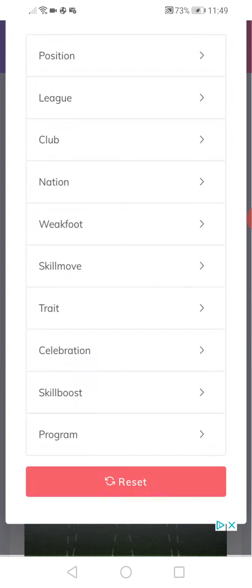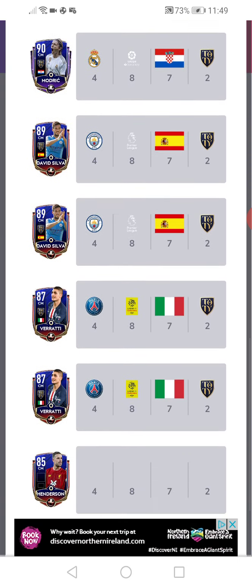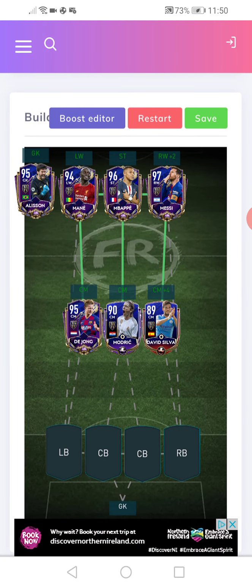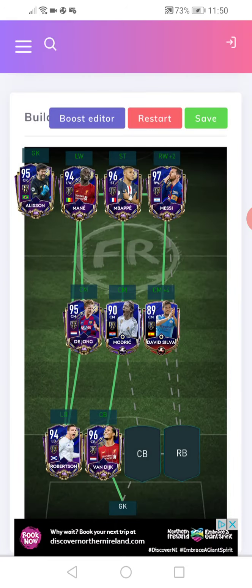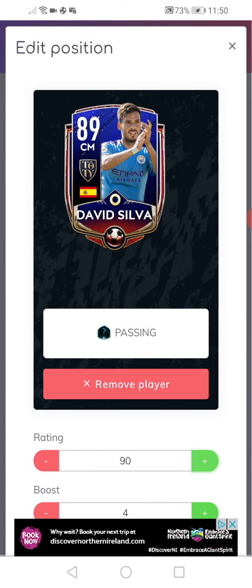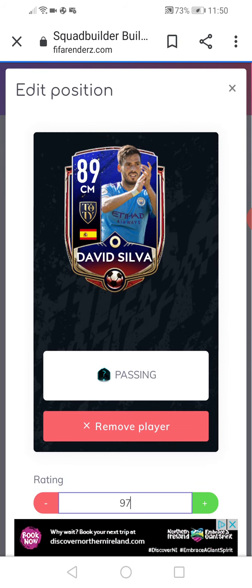I already put Henderson in. Let's just put Modric in. Alright, let's put David Zulu. Robertson. Van Dyke. De Ligt — it is De Ligt — now Alexander Arnold. Alright guys, let's upgrade. David Silva to 255 — I'll just upgrade him to 97.